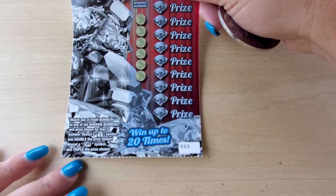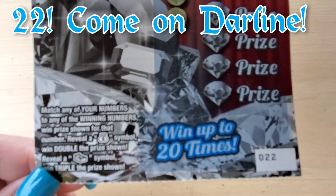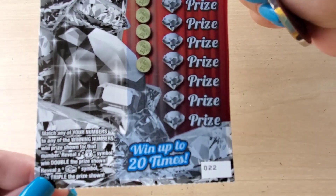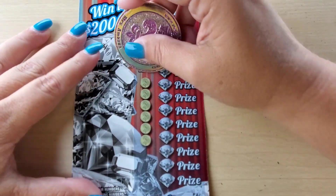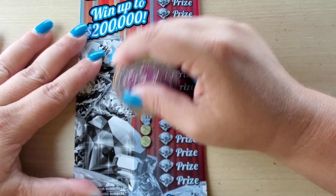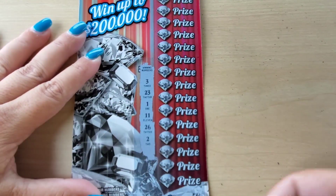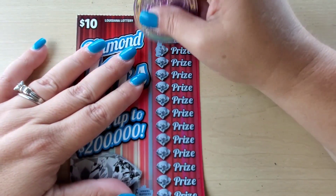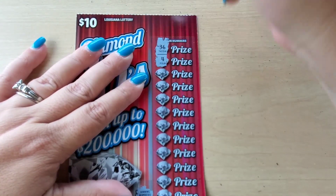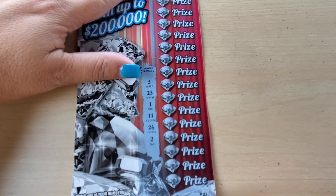On to ticket number 22 — this is the $10 Diamond 10s. We're just looking to match our number. A stack of cash is triple and a sack is double — played the same way. We have 3, 23, 1, 11, 26, and 2. 36 and 4. Man, these tickets are messy. 36 and 4 — not there.